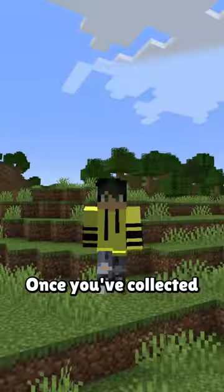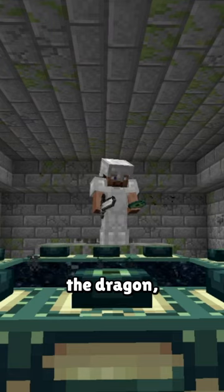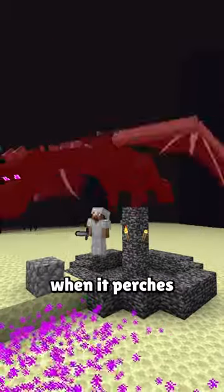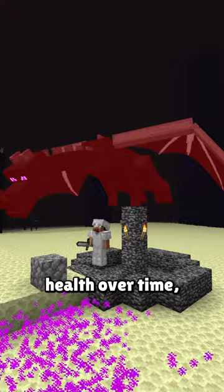What's the fastest way to kill the Ender Dragon? Once you've collected everything you need to enter the end and fight the dragon, you might think the best method is to blow up the end crystals and then use a sword when it perches to whittle down the dragon's health over time.